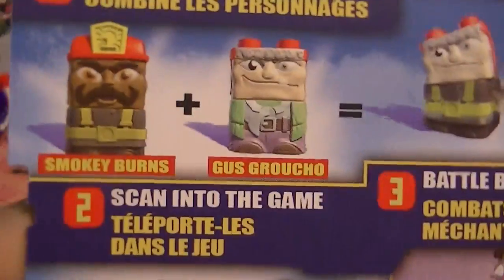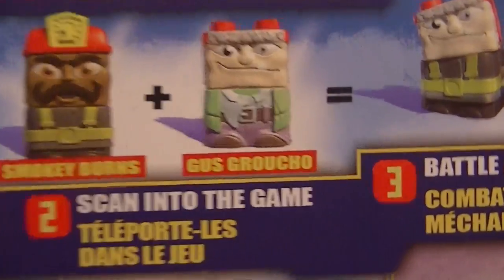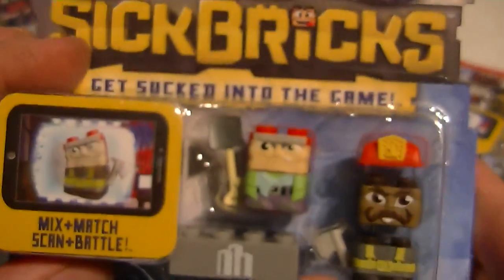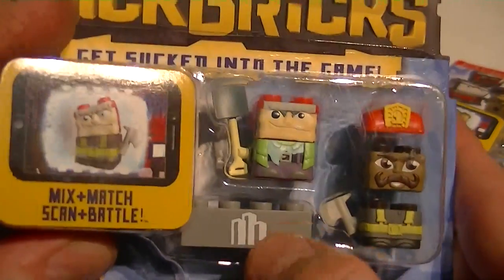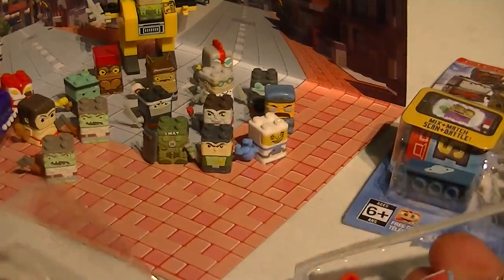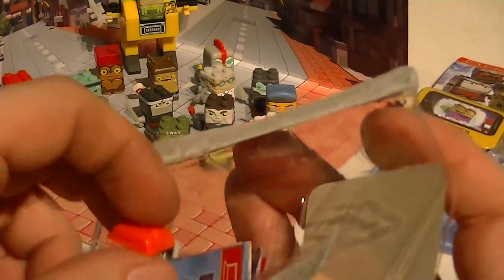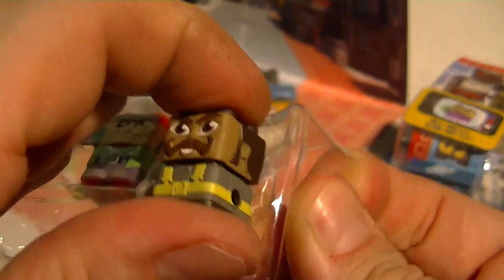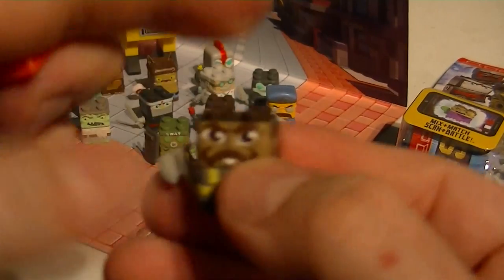Alright, unboxing of Smokey Burns and Gus Groucho — city crew, the city logo is right there. Let's take them out. I'm saving the back because I gotta memorize the names. Whose hat is that? Smokey Burns' hat — that's who it is. Easy to build up.